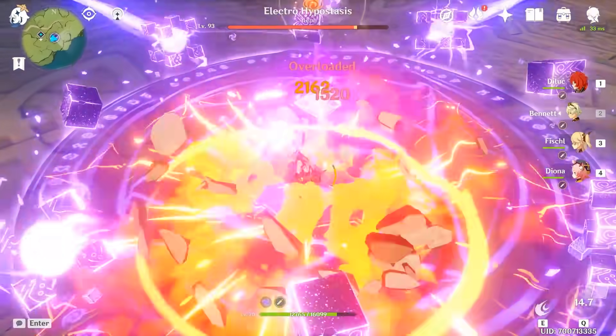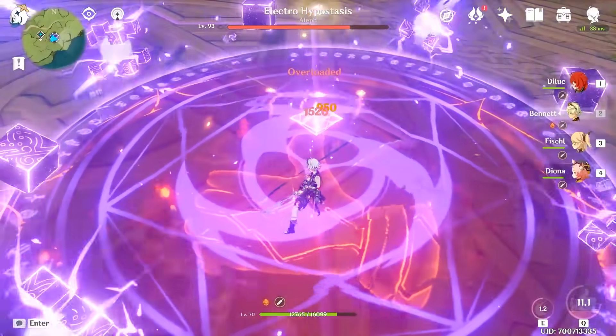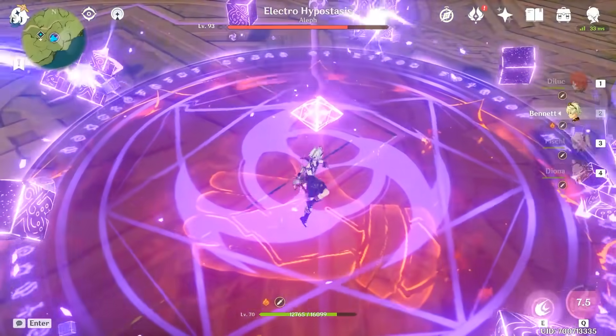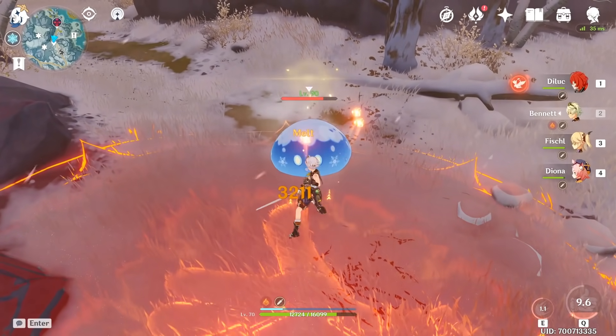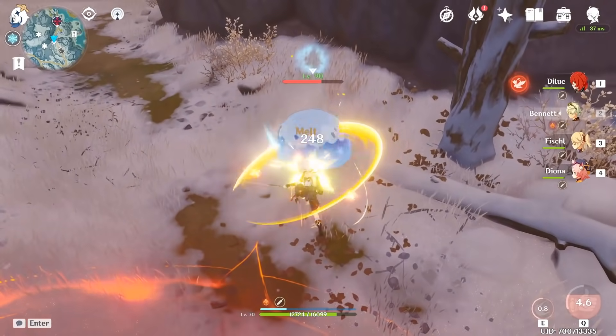This is actually a great way to become the so-called battery for your team, since Bennett's elemental skill only has a 4-second cooldown when he does the single tap activation, which then goes down all the way to only 2 seconds when he is inside the burst. The slash attack from his elemental skill generates on average 3 Pyro particles, which is pretty insane, especially if your team has multiple Pyro characters who absorb the energy more efficiently.